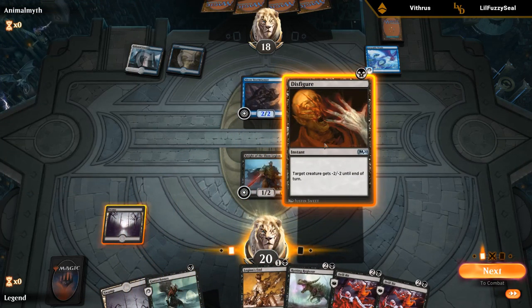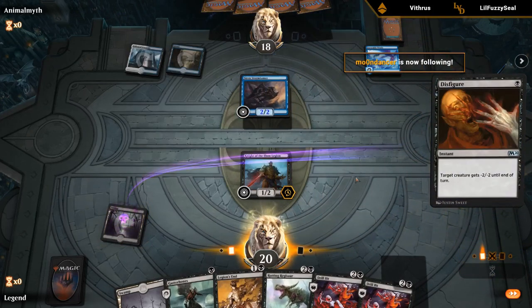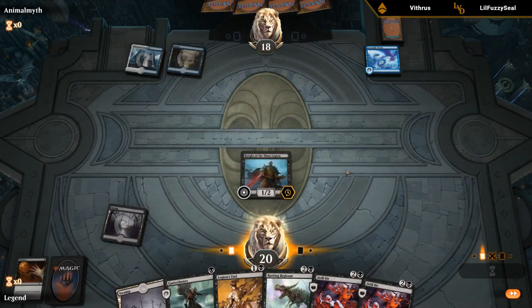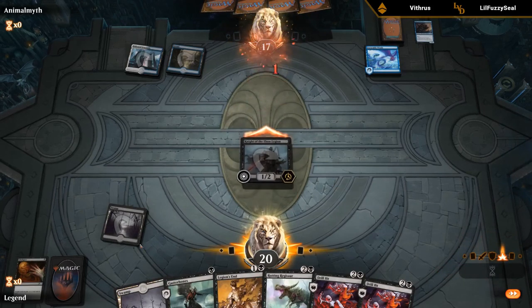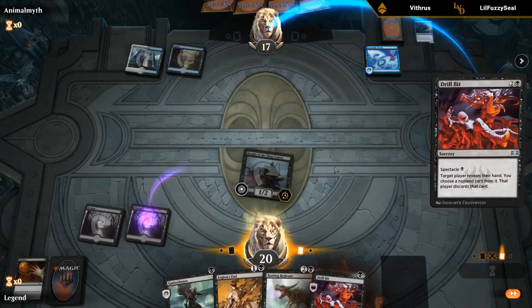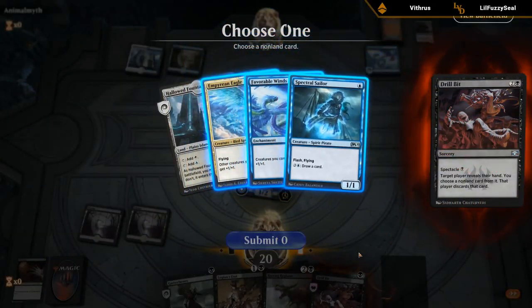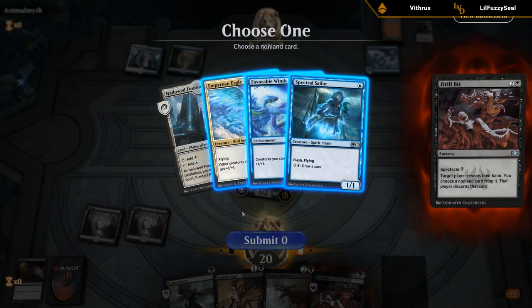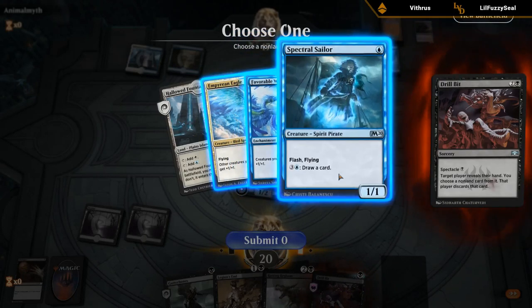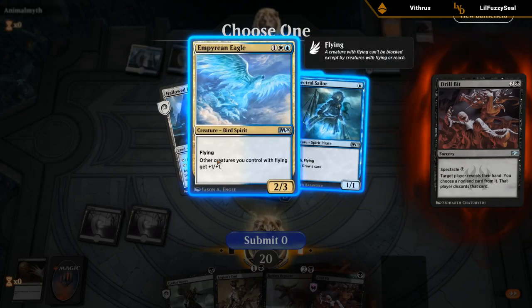I can Disfigure plus Drill Bit or Disfigure plus Gutter Bones. I like Drill Bit since we don't have a great answer to Empyrean Eagle and Legion's End doesn't kill it — so I'd like to get that out of their hand if we can.